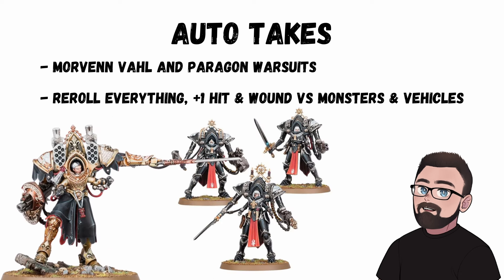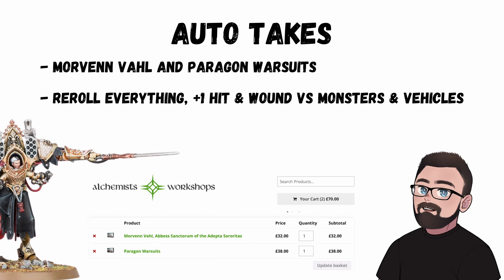I mentioned auto-takes at the start of the video and there's really only one combo: Morvenn Vahl and Paragon Warsuits. Rerolling everything, great weapons, plus once-per-game hit and wound rerolls against monsters and vehicles — they are killer, but expensive. 370 points in game is a lot, but I think it's worth it. To get the lot is £87.50 in the UK from Games Workshop or £70 from a discount store.